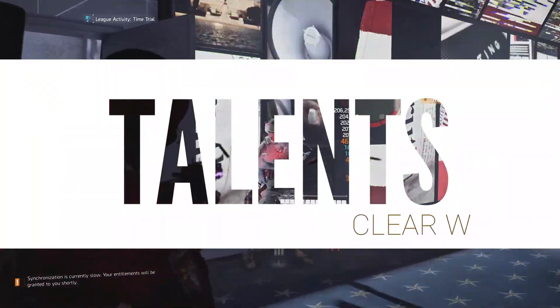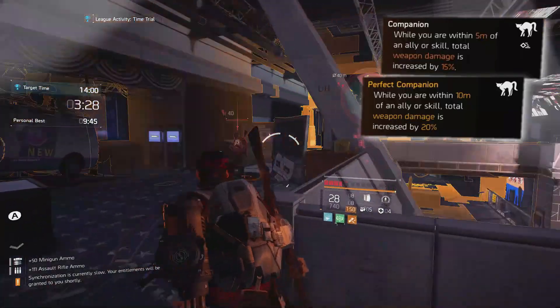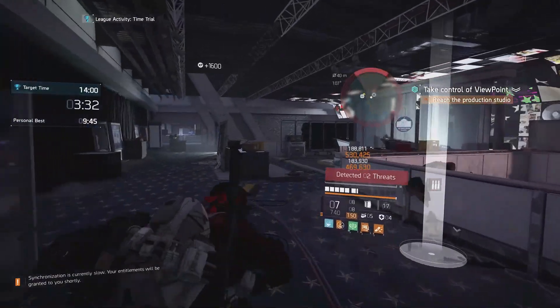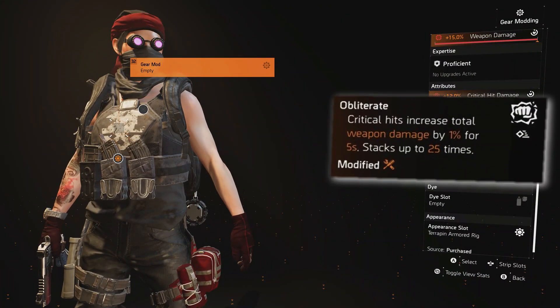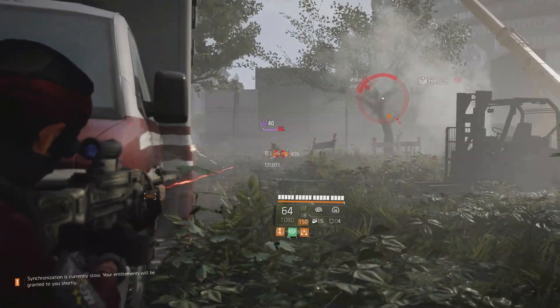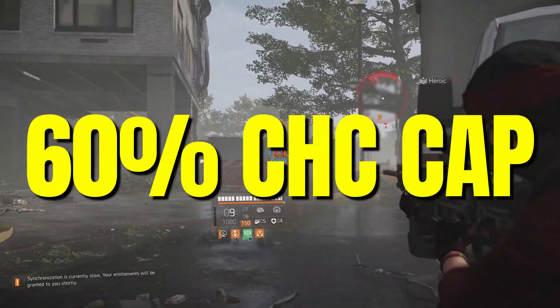Speaking of talents, there are some strong recommendations coming through. Even with the popularity of double companion builds, one chest talent is used time and time again in build guides: Obliterate. It delivers one of the best weapon damage buffs in the game. It's easy to activate and synergizes so well with all of the DPS builds that target the 60% critical hit chance cap.